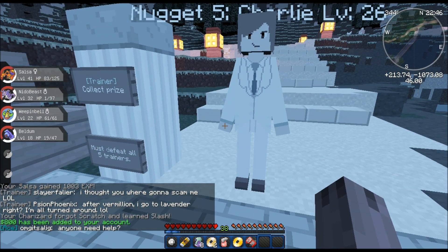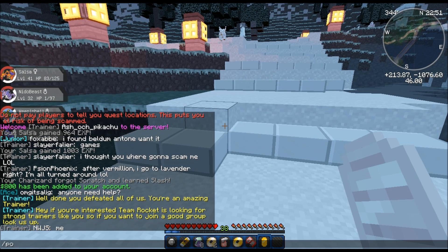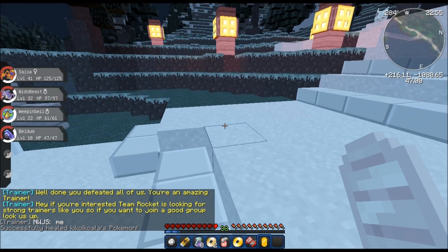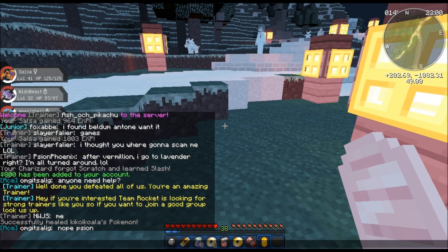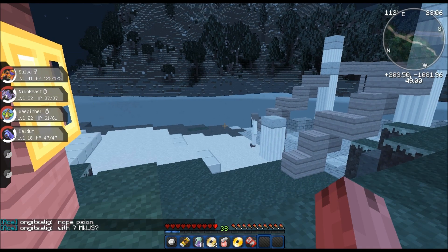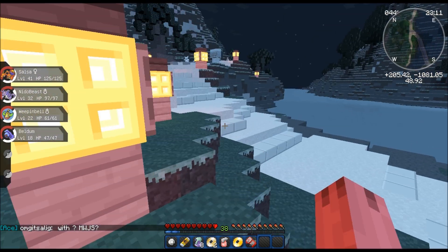Collect prize. 'Well done, you defeated all of us - you're an amazing trainer. If you're interested, Team Rocket is looking for a strong trainer like you, so if you want to join a good group, look us up.' I'll look you up on the Pokey Nets. You seem quite interesting.